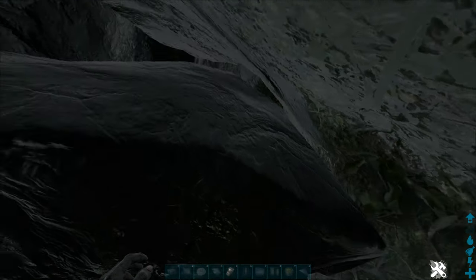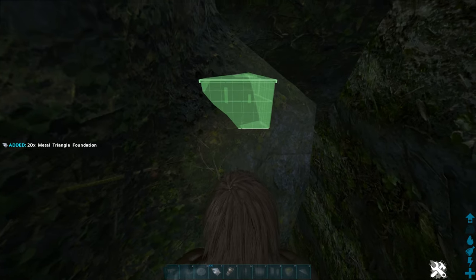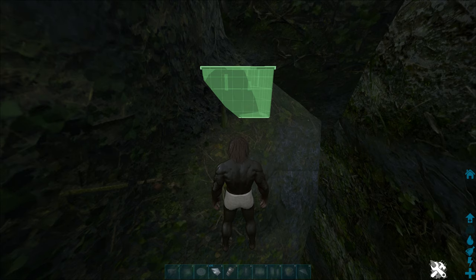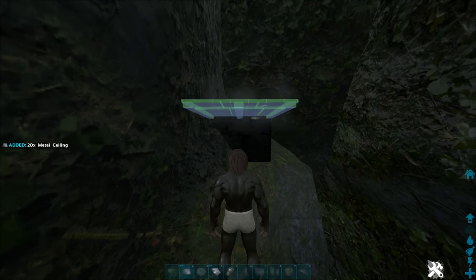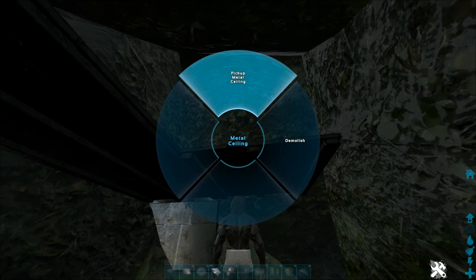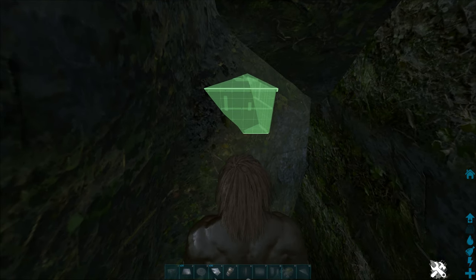I've just demolished everything to show you what it looks like without any structures. It really doesn't look like you can do much with this when you first come up here. The trick is to just place a triangle foundation towards the very top — you've got to get it in the right place. If you can line it up with the walls, it's quite a square area from above and you can fit a good two-by-two as long as you place the triangle foundation right. You can have a good three or four walls high for your base, with all the space on top for vaults and a couple of other things. Have a little play and you should be able to find the right spot with a bit of experimentation.